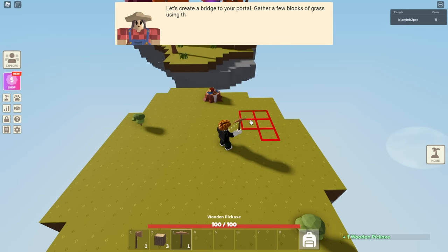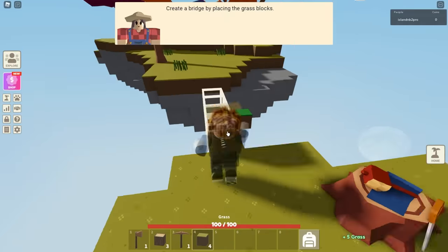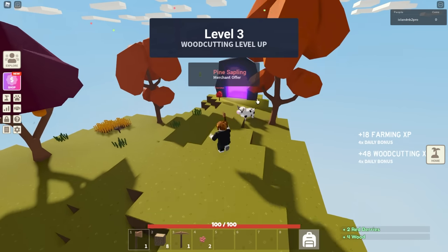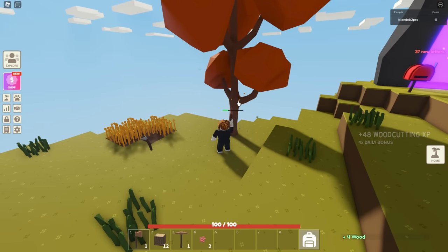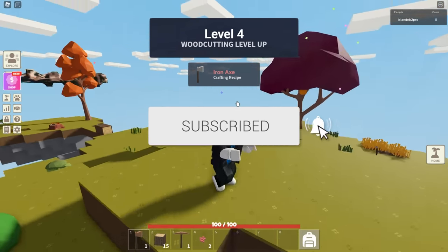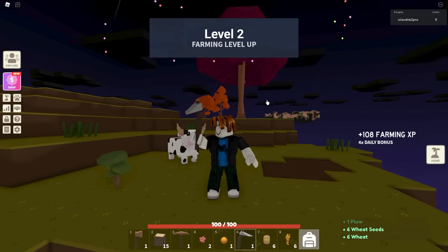We need to get our pickaxe and dig up some grass. They haven't really changed the tutorial but did change a couple things — it's a little easier now to get smelters and steel. There are a couple ways to shortcut this. One of them is if you have friends — you can use their berry farm to get so much money and XP right away. But we're going to assume you have no friends in this game.